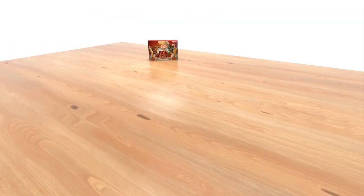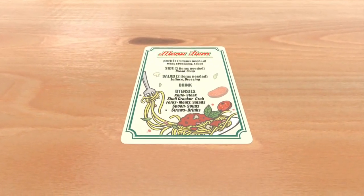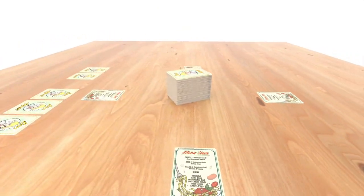Bon Appetit is easy to learn. Each player receives a menu card and it's placed face up in front of them. Then shuffle the deck and deal each player seven cards, and place the remaining cards in the center of the table face down.